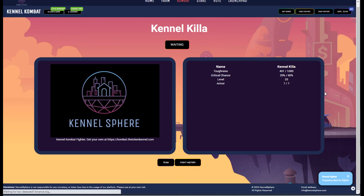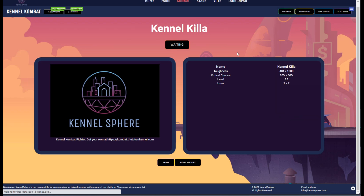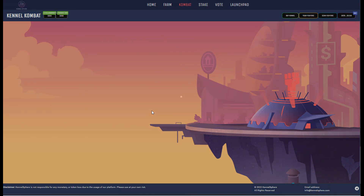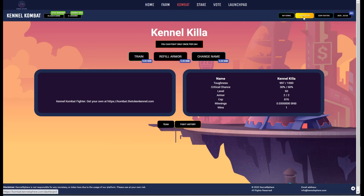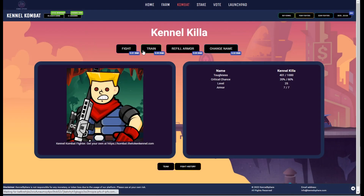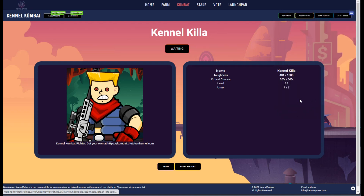20% critical chance — that sucks, but we can still do some damage with that if we get a good train. Just revealing the fighter now. You can always come to your fighters up here in the top right and it will list only your fighters so you'll be able to see them pretty easily. This guy's got a nice little sniper rifle on his shoulder. Let's train him up and see if we can get a killer on our hands here. 401 is our current toughness.